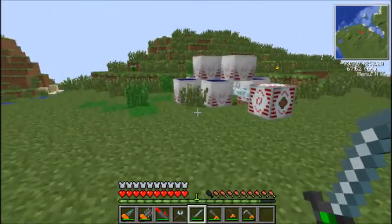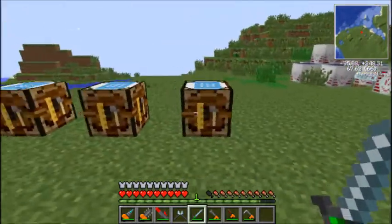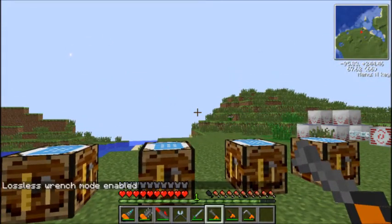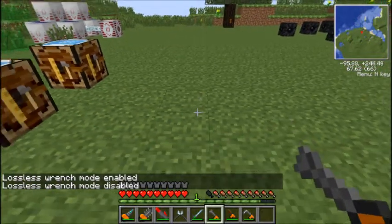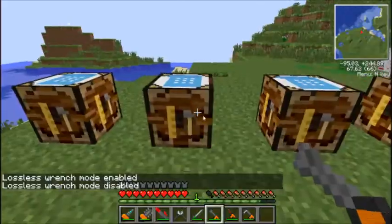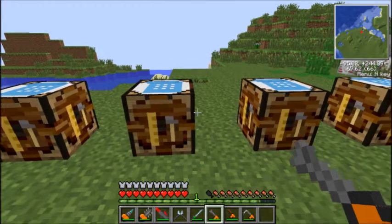If you've been playing and you haven't used a wrench to pick things up before, you'll notice that it doesn't drop the items that you had. Say you have a solar panel and you break it with a pickaxe - it will drop a machine block, which is quite annoying. That's where your wrench comes into play. But your wrench only has a certain percentage chance that it will drop a solar panel or an induction furnace back, so it's not too efficient. That's where you get your electric wrench - made with a circuit, a battery, and your wrench. It runs off power, and with your electric wrench you have a lossless wrench mode, which basically means when you right click on something to pick it up, it will guarantee you definitely get your item back. Very helpful, but it uses a lot more power - the only downside. But it's better than having to make a new induction furnace or solar panel.